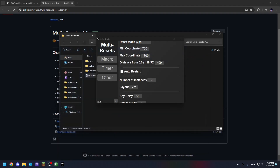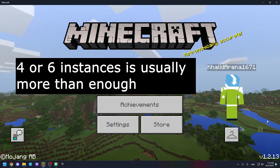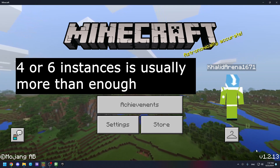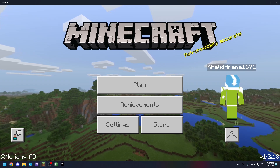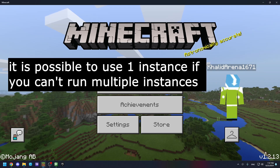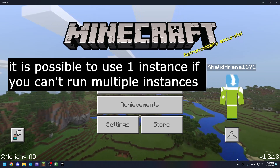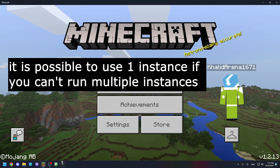On some older versions like 1.2, you can have more instances because it's less laggy and requires less memory. On some newer versions like 1.21, it is more laggy and needs more memory, so you can have fewer instances to keep your PC running without lag.